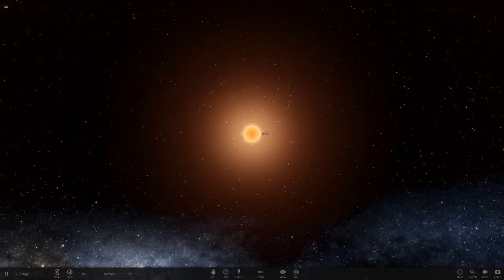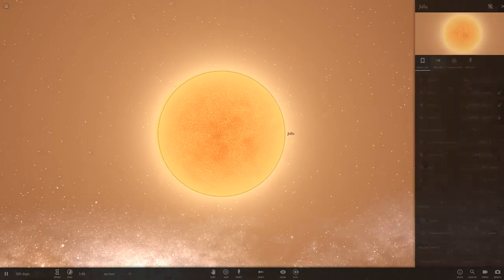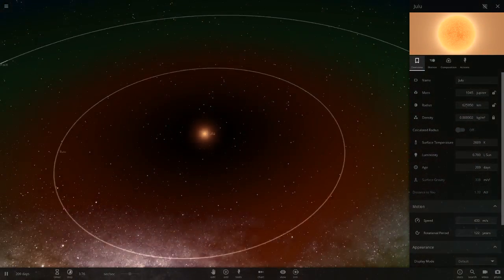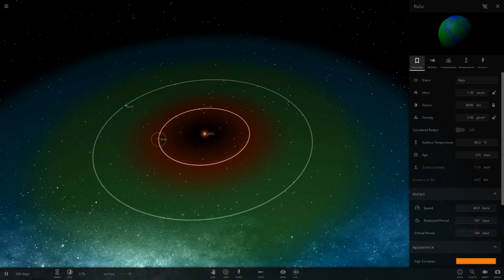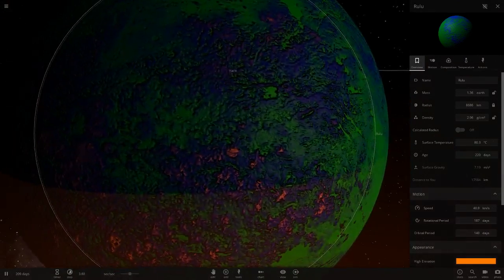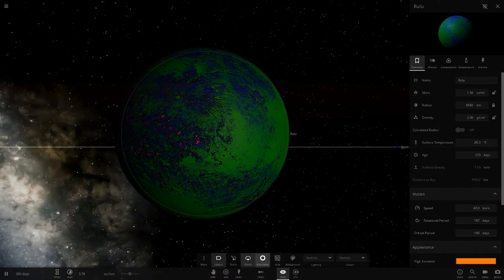Let's start with the very center object. Right here is Julu — it's a red dwarf by the looks of it. Stats: 0.7 suns, which is pretty bright for a red dwarf. First planet of the day is Rulu — I like the colors on that.